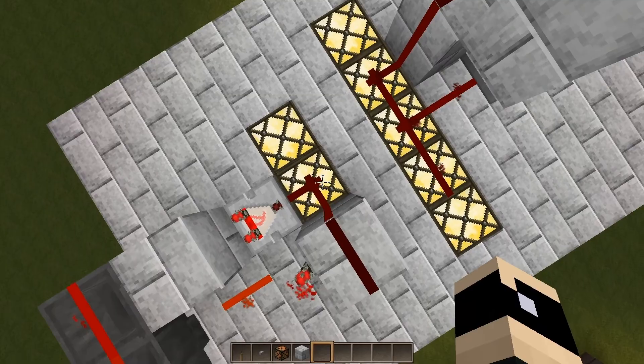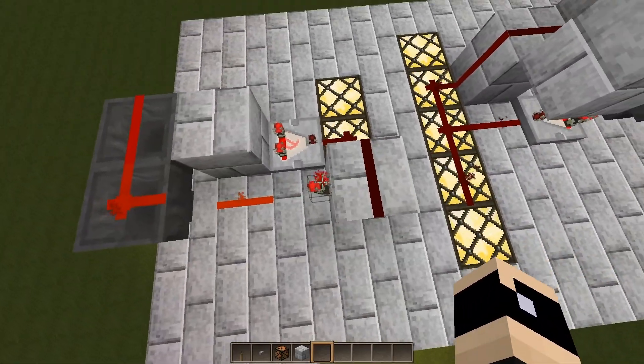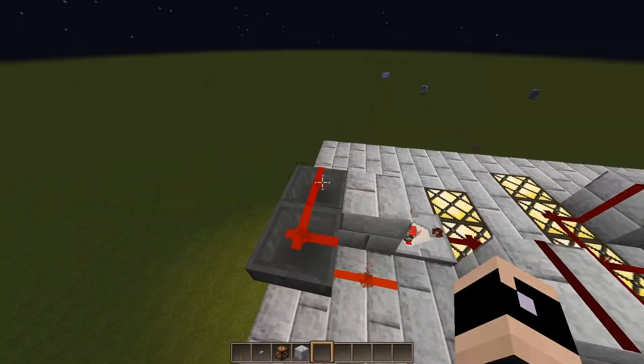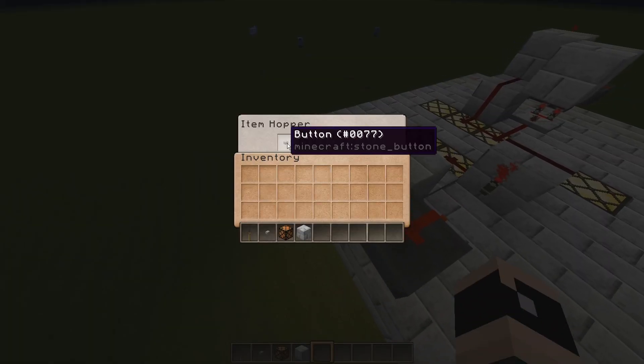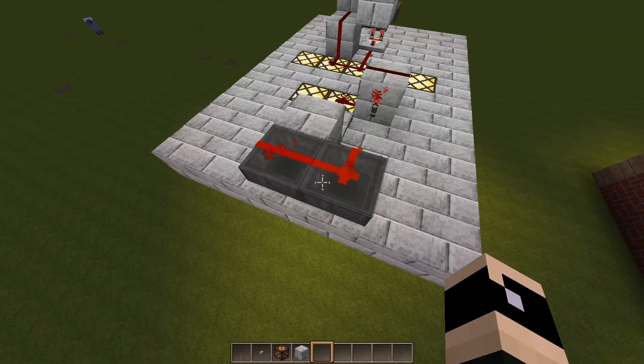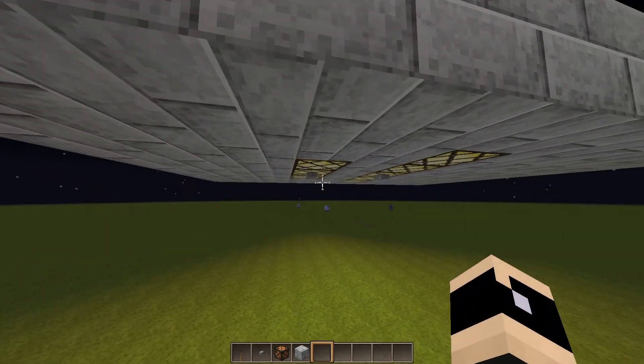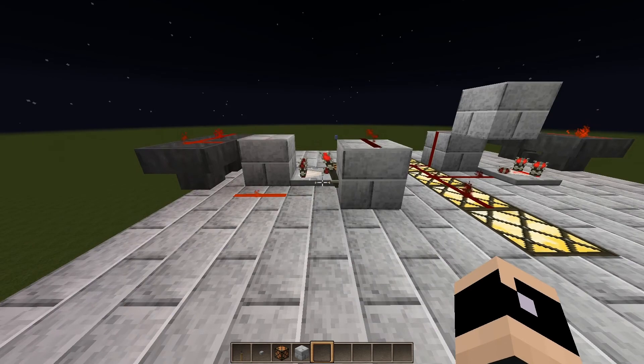But when you press the button below there, it will get strong — this line of redstone — and turn off this torch, which will make this item here hop back and forth a little while, which will make it end up on the opposite side, and thus turning off the lamp, just like that.